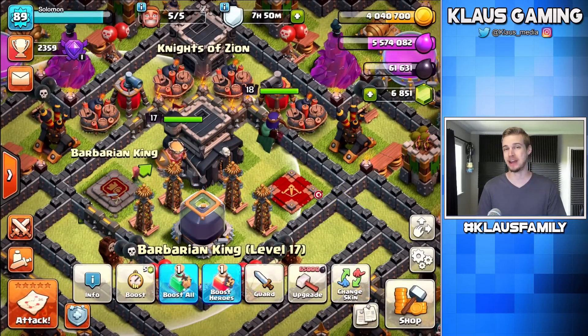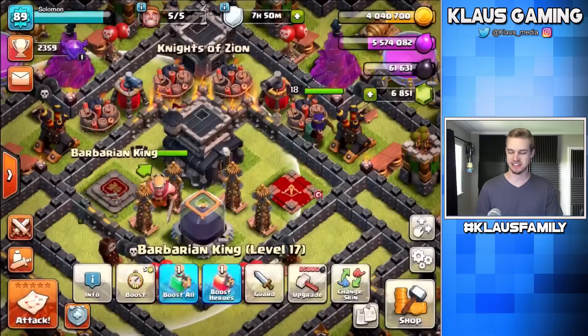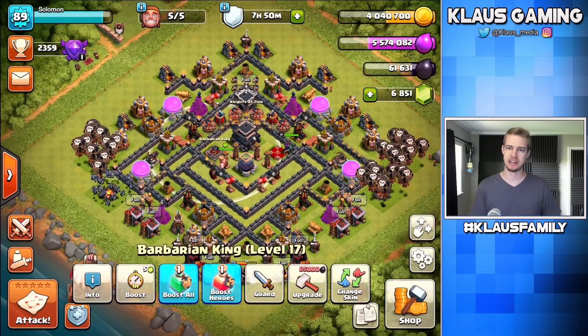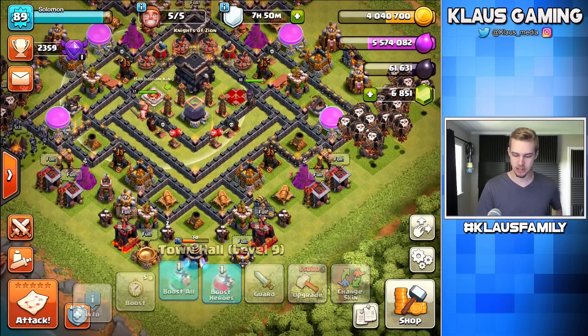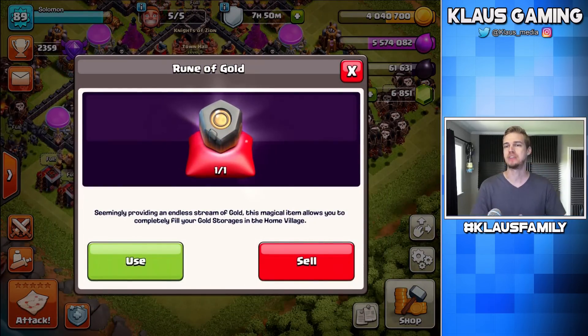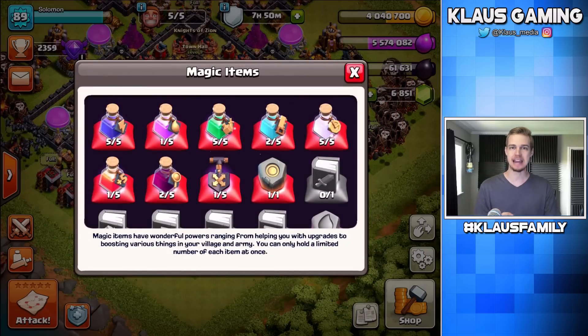But the king can be upgraded today! We only need 65,000 Dark Elixir and I've got 61, so we're really close — it's only going to take a raid, maybe two, before we can do that. Also, don't let me forget: I have a gold rune I want to use today, which means we need to get as close to zero gold as possible before we use it. It is time today to get a ton of stuff done.